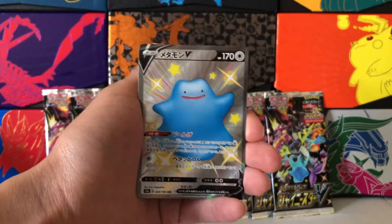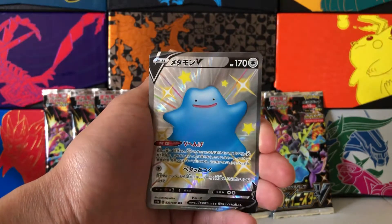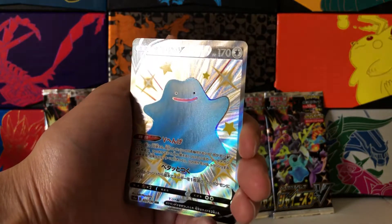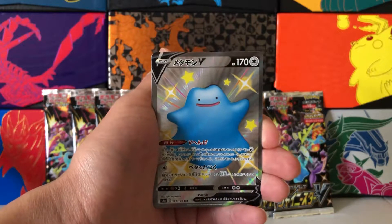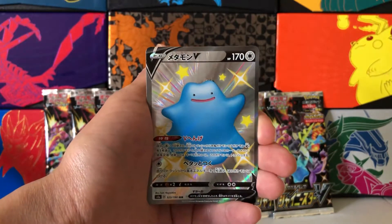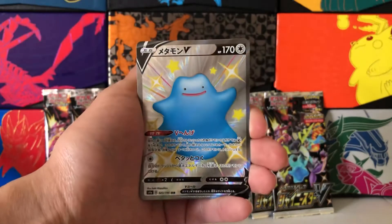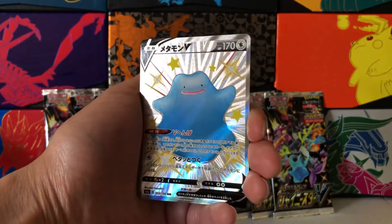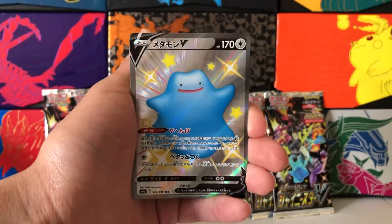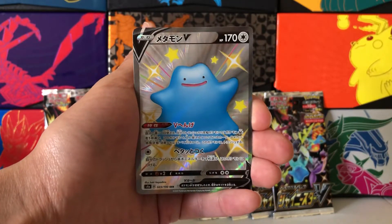Oh, we have something. Nice! We got a full art Shiny Ditto V, guys. I hope this is not our best pull for the entire box because we just started. But what an amazing card. We have not seen this yet in English. I believe this is the full art version — this might be the only version in the set. There is a Ditto V Max that is also shiny, I believe. The shiny form features a nice light blue, and as you can see, this is a full art with texture and a really awesome reflective foil pattern. This is an SSR rarity designation in the lower left-hand corner, so I'm sure this is not your run-of-the-mill card.